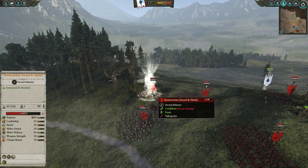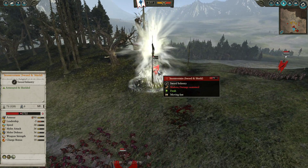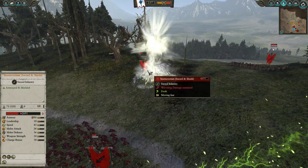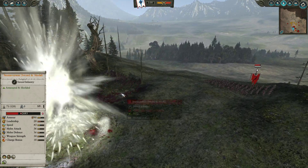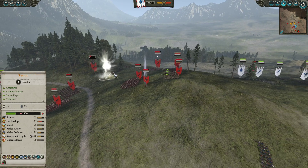We drop a Banishment down on top of the Storm Vermin. My opponent notices and tries to move, but unfortunately walks in the direction of the Banishment, which just seems to follow the Skaven around — gaining huge value and really wrecking that unit of Storm Vermin, making them not quite useless, but fairly close.